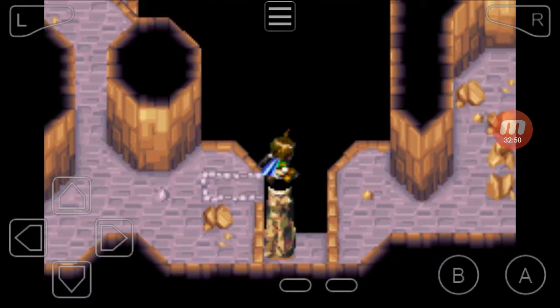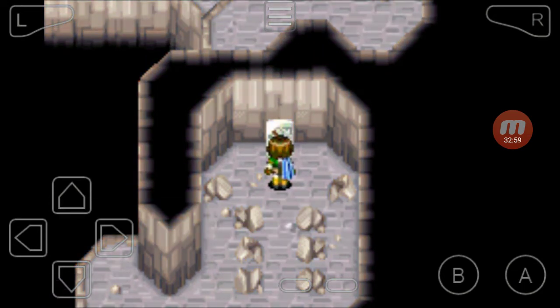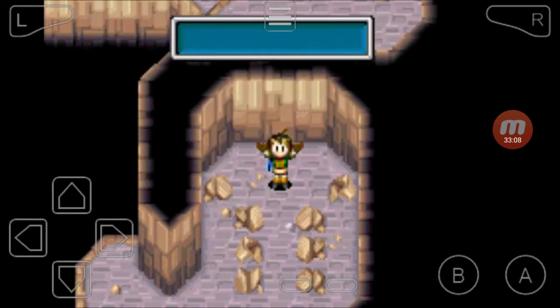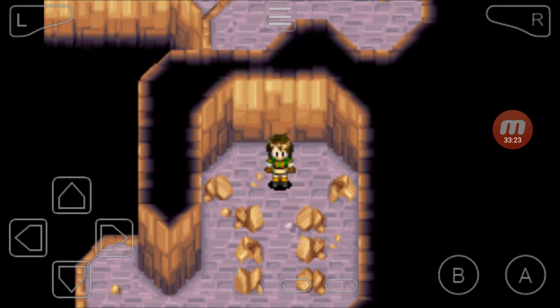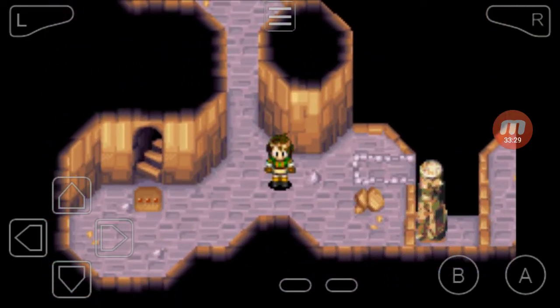Now we just push this down, jump over — there it is. Got to cast Void again. This is a stone tablet — looks like I can now summon Flora. To summon Flora, I need two Jupiter Djinn and one Venus Djinn to be on standby, then I just use them to summon. Since we got Flora, that's basically it for this dungeon's collectibles. Yes! We're done!